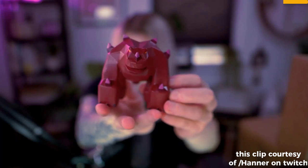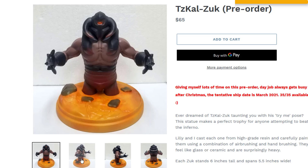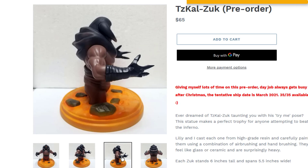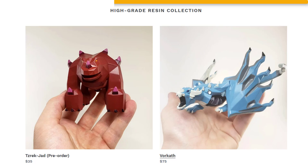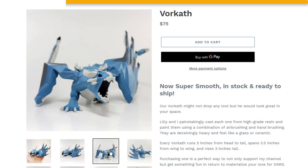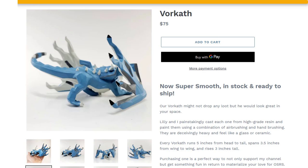By the way, if you're a RuneScape fan looking to materialize your love for the game, my girlfriend and I are creating RuneScape figurines out of high-grade resin. We cast each one from a silicon mold and hand paint them with a combination of airbrushing and hand brushing. We just finished our latest batch of Vorkaths. They're in stock right now on the website, and there are a couple pre-orders that are open. Check it out — link is in the description.